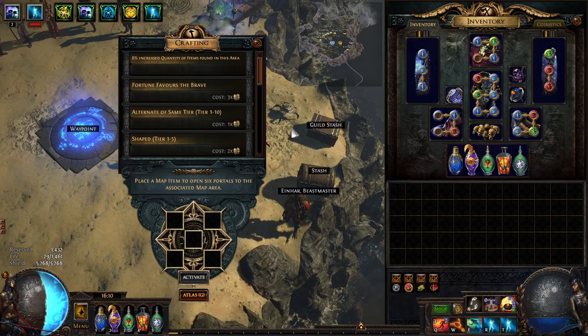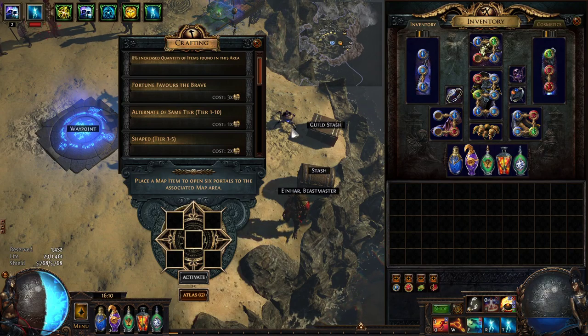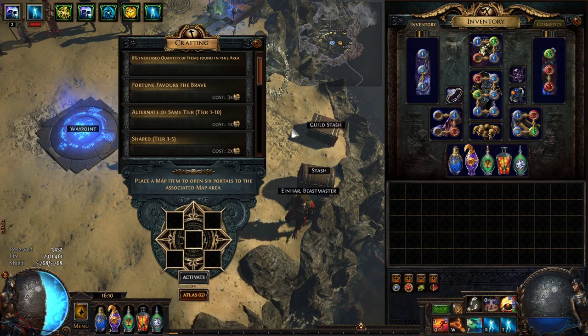Hey guys, Matthew here. Today we'll be going over another episode of the BTV series. This is going to be about Xana mods — how to combo them with other things in the game, such as Sextant mods, to really try to get the most out of every single map that you run.